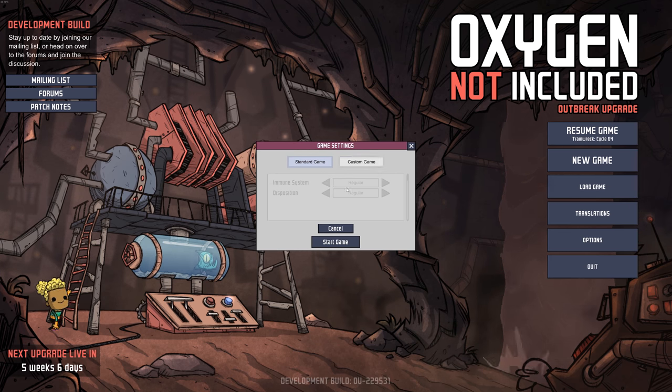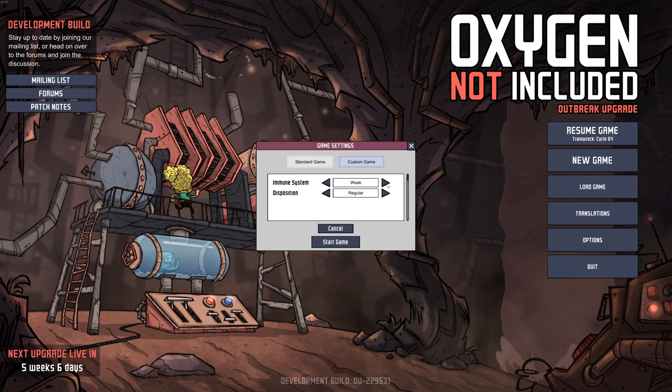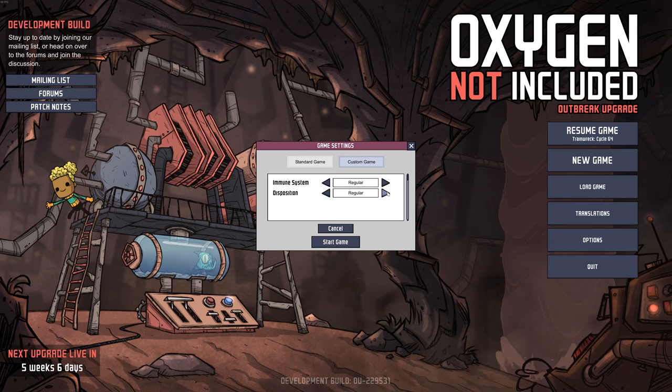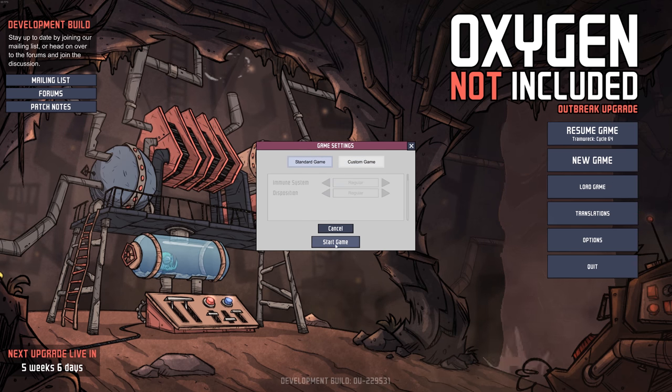This is new — the game settings. You can make it harder: you can make the immune systems weak or regular, and you can make the stress levels higher if you want it to be harder. I'm just going to go with the standard game though.